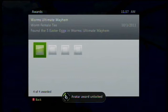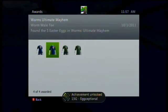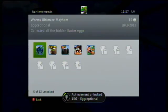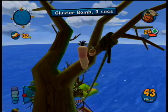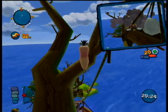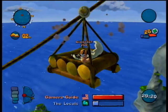And bleep bloop, avatar award unlocked. We got the worm tee shirt, which is for finding the Easter eggs. And we also get our achievement, Eggsceptional, for 15 gamer score. So guys, I hope you enjoyed the achievement guide, and I hope you will all come back to Gamer's Guide to see more videos, more achievement guides, and reviews for games. See you next time!